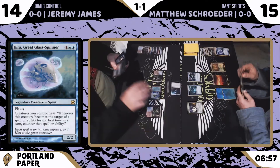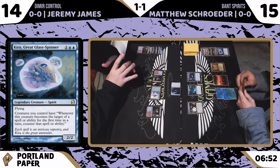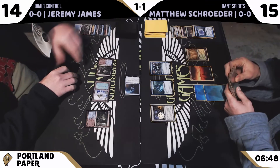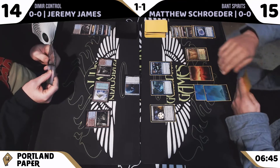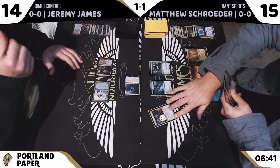The Vantress Gargoyle also notably taps to mill a card, so Jeremy is setting Matthew up and quickly pushing towards Threshold — and I believe Matthew now has it. So that Gargoyle is a live attacker now. I don't really see Jeremy attacking with it anytime soon, to be honest — but he could.